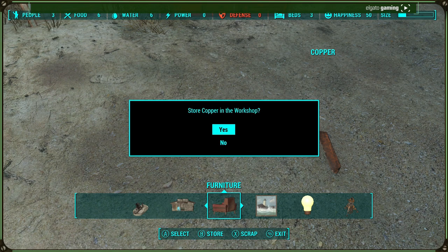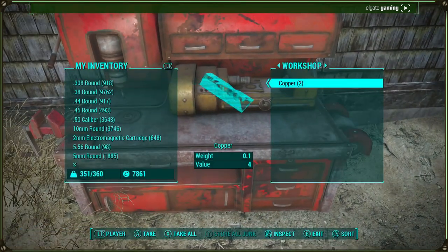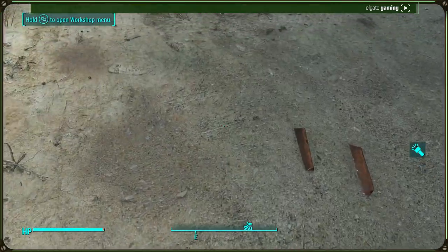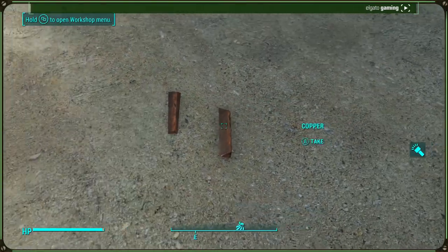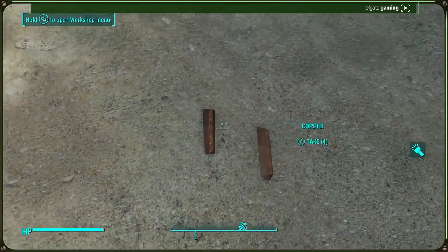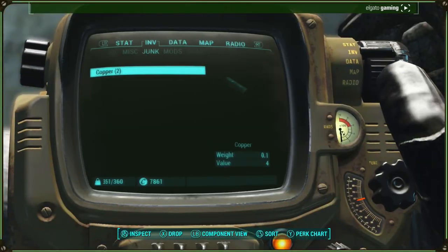And what should happen - I think that might have worked, if we look in there. Yeah, it actually has. So it was one copper. This was one, if you remember I had six. This was one, this was one, and this was four. So one, one, and then four - that's six. And now I've got two in my inventory.